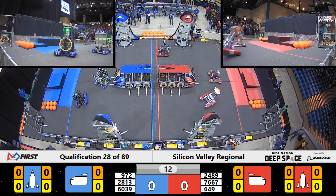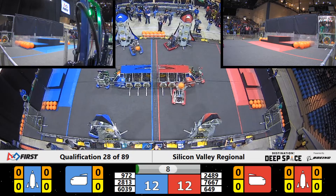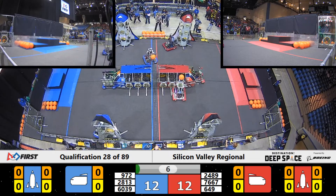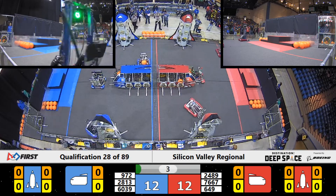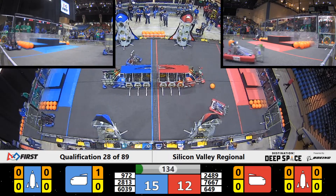And the Sandstorm is here. Remember, the drivers are using only their vision systems or pre-programmed modes in order to try to score in this blind Sandstorm period, with five seconds remaining in that Sandstorm. We got some points scored on the Red Alliance by the Outerbots — they scored some cargo, and over on the Blue, some cargo was scored as well.